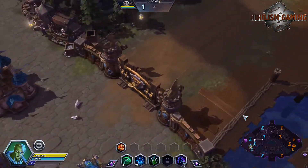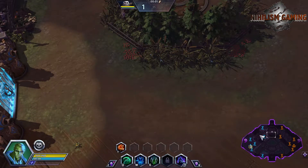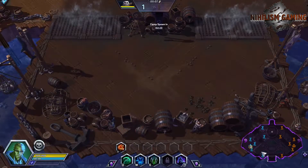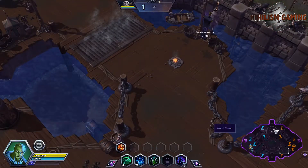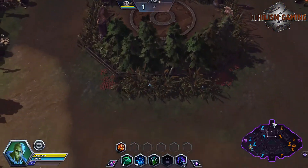Blackheart's Bay is a rather large 3-lane map. It has 6 mercenary camps on it: 2 bruiser camps that push down the top, 1 bruiser camp that pushes down bottom, 2 siege giant camps which push down bottom, and 1 boss camp which pushes down top. The map mechanic on this map is the cannon fire from Blackheart's ship, which you pay for with coins.